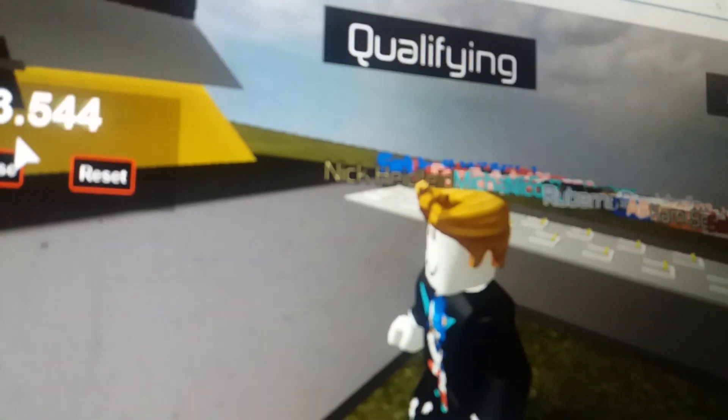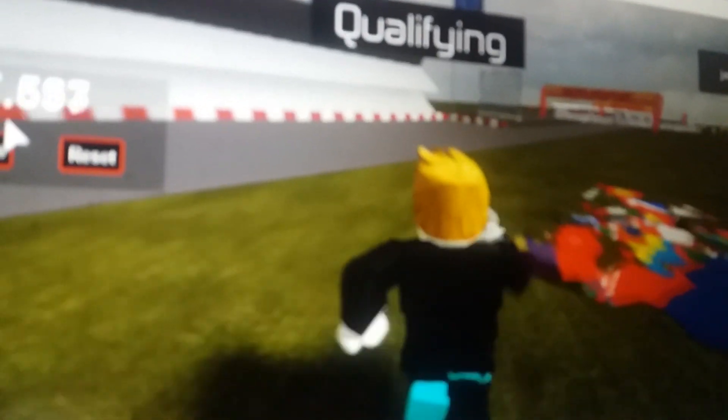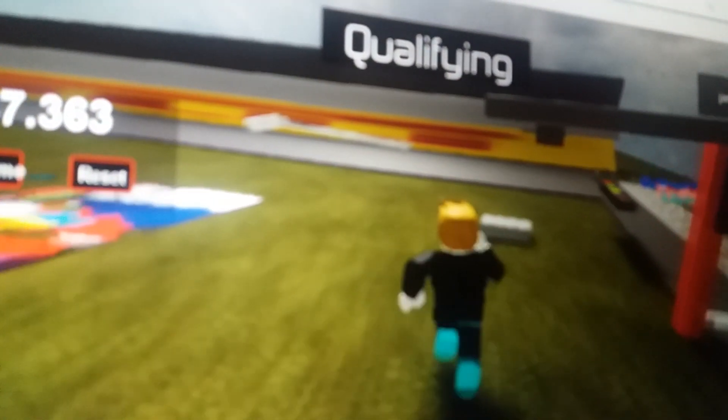Next up is Pastor Maldonado for Williams. Heidfeld has pulled over, he'll complete his lap in a couple of moments. Pastor Maldonado is up for his lap immediately. He goes for the hairpin — oh, something happened there with that DHU sign on the barriers. Unfortunately, that lap didn't count. We'll count it as a 45.132 for Maldonado.